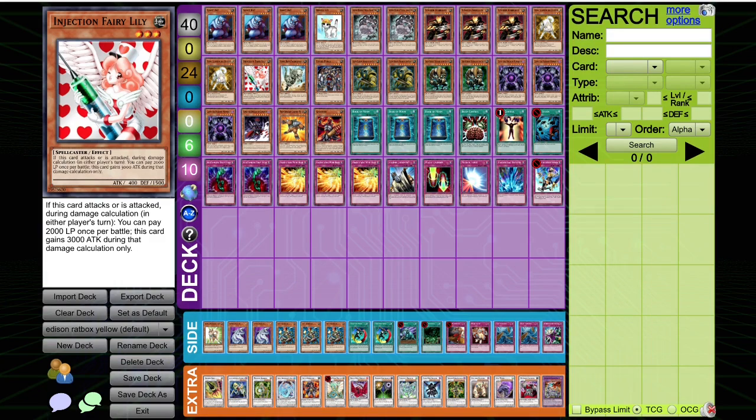In one of the replays, I was able to attack over a Shura while the opponent had a Kalut in hand with the Injection Fairy Lily. So there's a lot of little things that come up with Injection Fairy Lily. It's a very powerful card, very slept on. It's also a debris target. I'm sure someone can make something work somewhere.